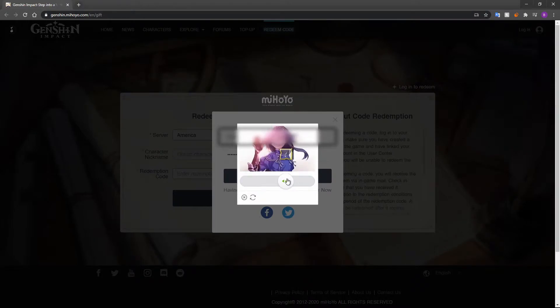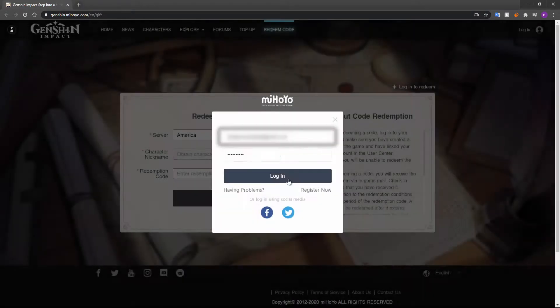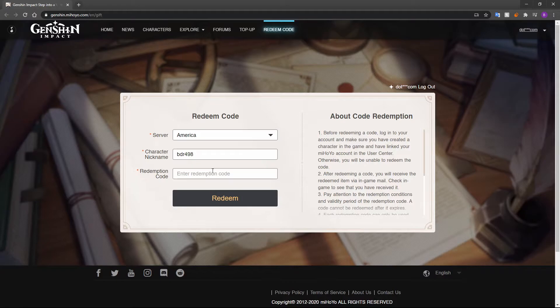After signing in, enter the code that corresponds to the server you play on. I play on the American server, so I redeemed the code that ended with the letter A.